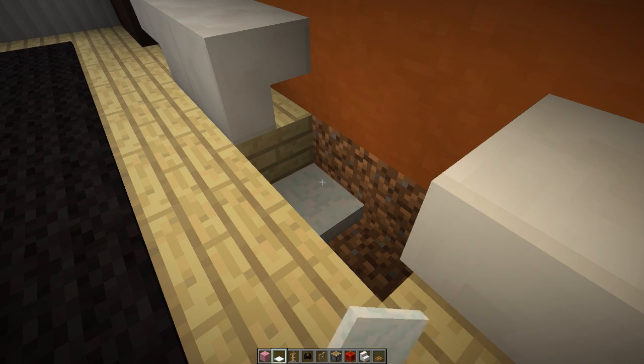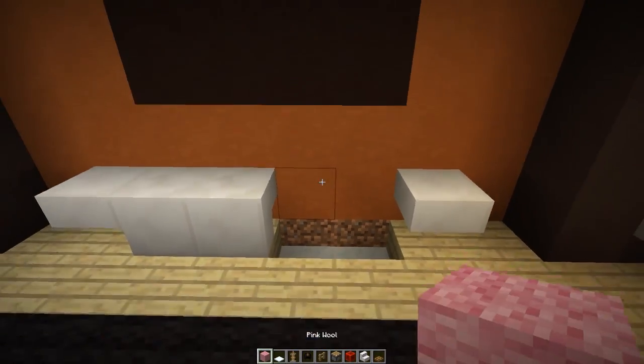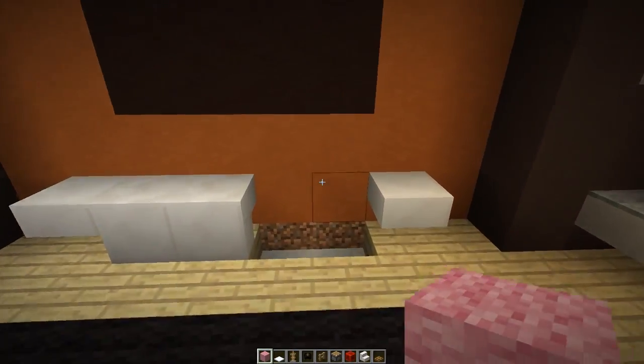Inside of these blocks we need to place three snow cap layers — one, two, three — just like this, and one, two, three just like that. Now we need to grab our building block and build two platforms. The first platform is going to be in this gap right here, above the hole that we dug out.